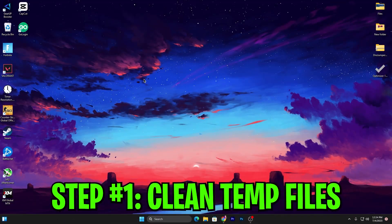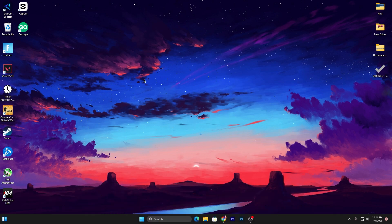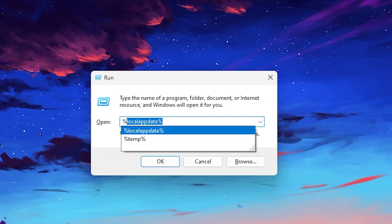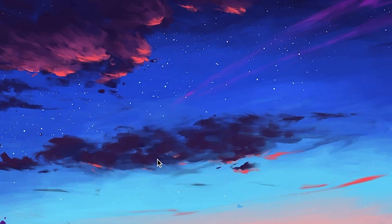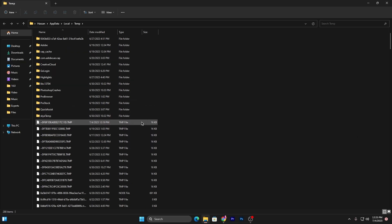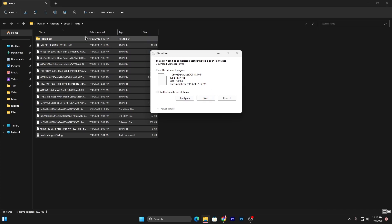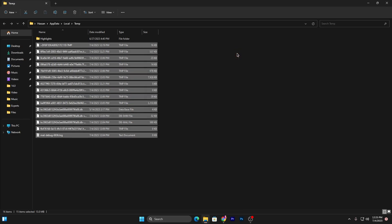In the first step, it's most important to clean all the junk data from your PC. We are going to clean all the temporary and prefetch files from Windows. Press Windows + R from your keyboard, type %temp% and click OK. Press Ctrl+A to select all files, then uncheck the highlights folder as it contains important Fortnite files. Press Delete to remove all the junk files.